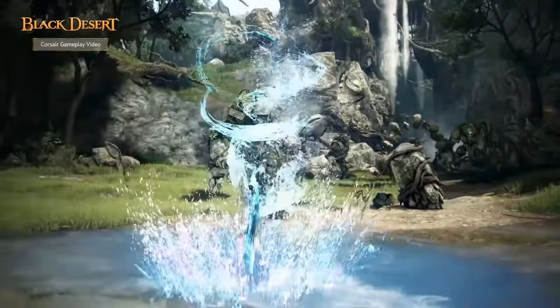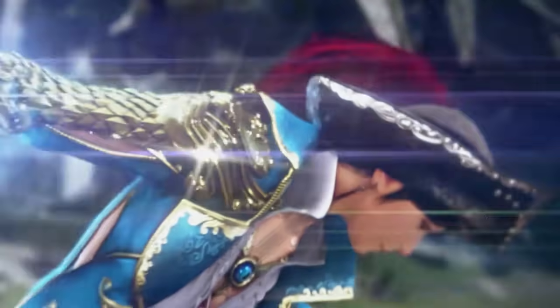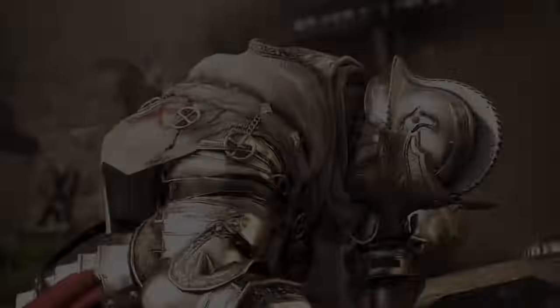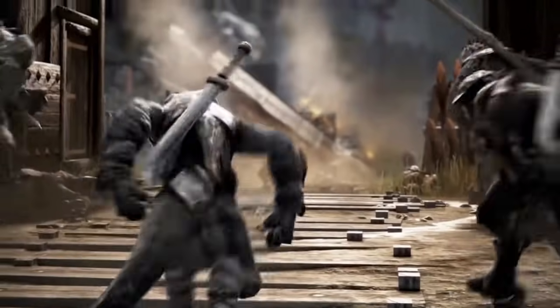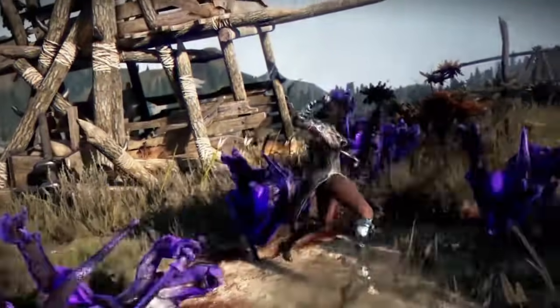I'm also going to be trying out their newest pirate-themed Corsair class. She uses ocean powers — she can summon dolphins, whales, giant waves, and stuff like that. Plus she's got this fancy hat. I really like these hats. And there are a few deals and discounts for the game right now on their official website.